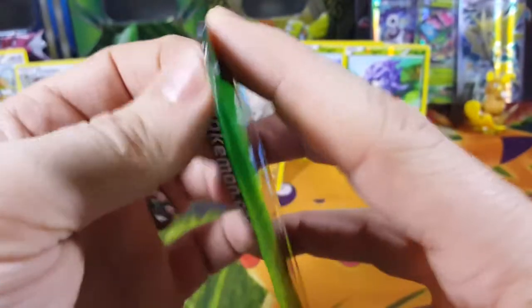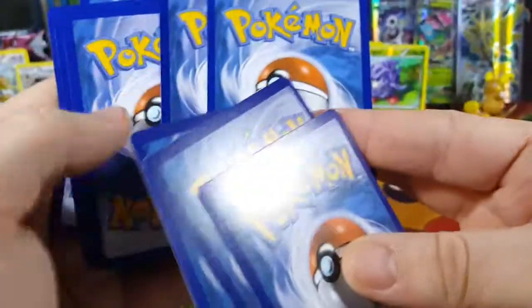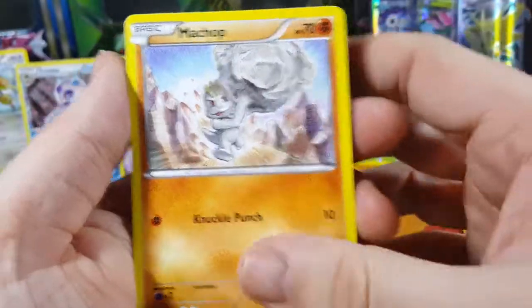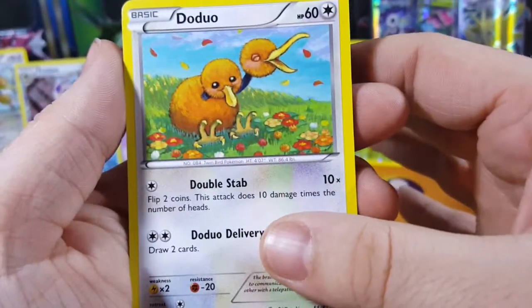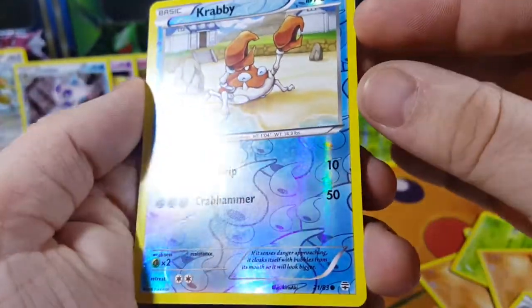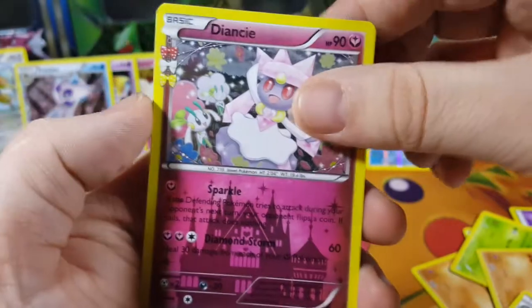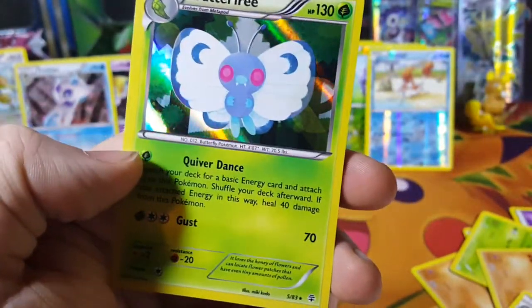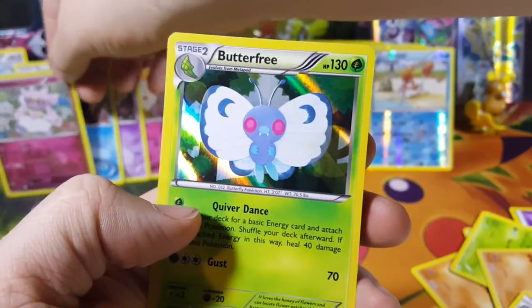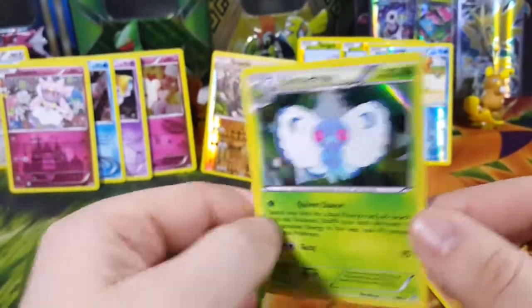Cool, so now I've got an above-average box because one of those was a Full Art. Last pack here — let's see what we get. We got a Ponyta, a Chatot, Lightning Energy, Dedenne — that's cute — Chikorita, Machop, Flare Grunt, Krabby reverse. Then I got this Diancie uncommon holo foil. And Butterfree — that is ugly artwork, sorry to the painter. But that is a regular holo foil rare.